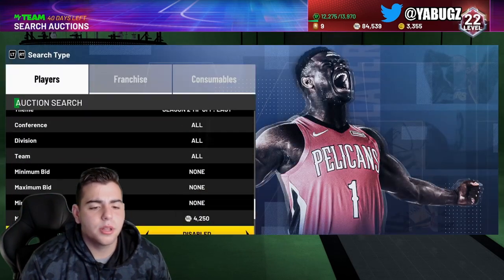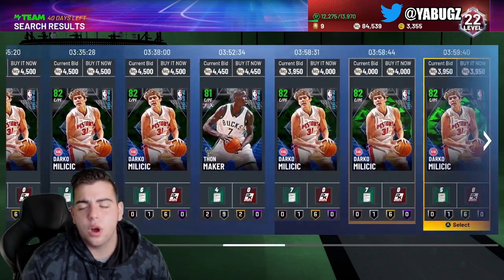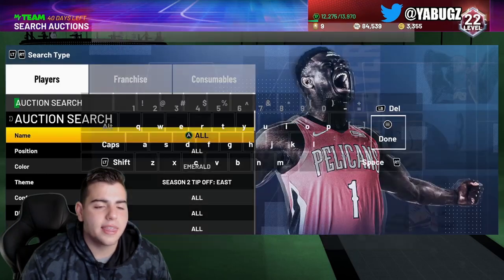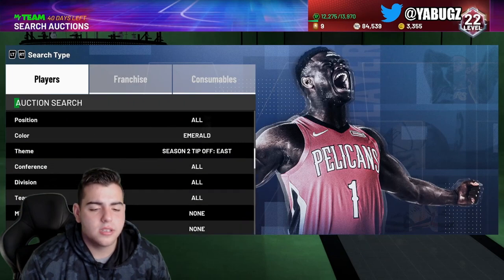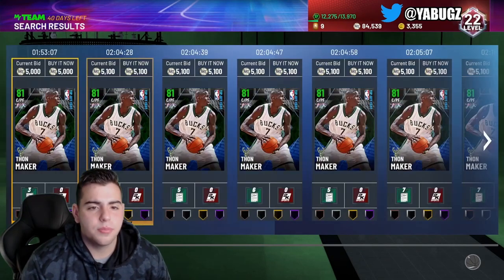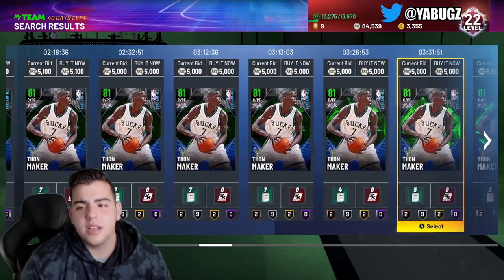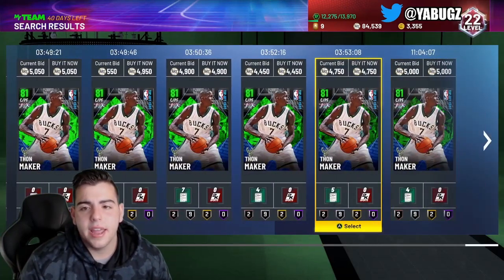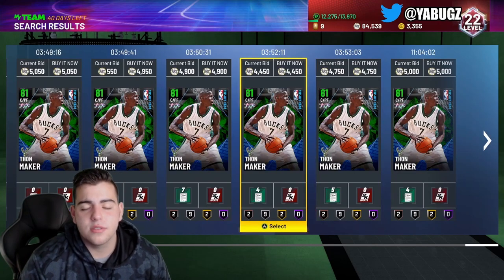Right here, Darko Milicic — nothing doing there. We got Thoughtmaker for 4,400 and I believe that is a snipe. I think he goes for a little bit more. Let's see if there is a Thoughtmaker up there for cheaper. It's not really the biggest snipe, but it could be a snipe later on and you could make MT. If you get him for 4,400, you can make about 200 MT if you sell him for around 5,000-something.